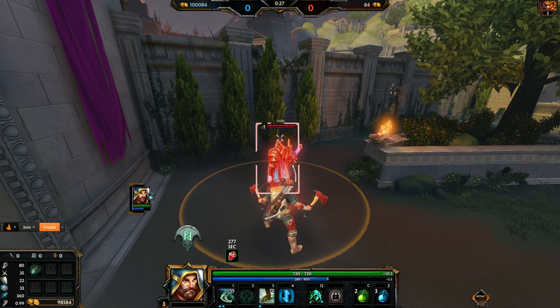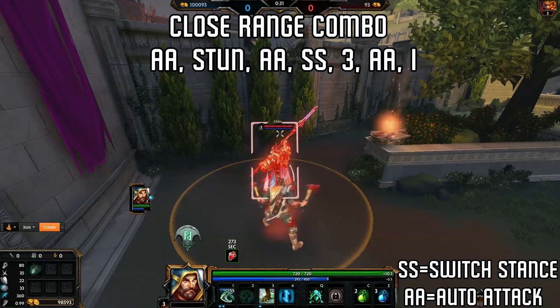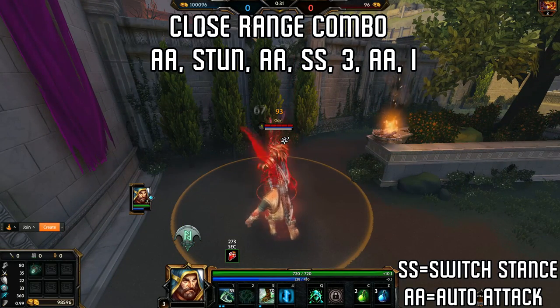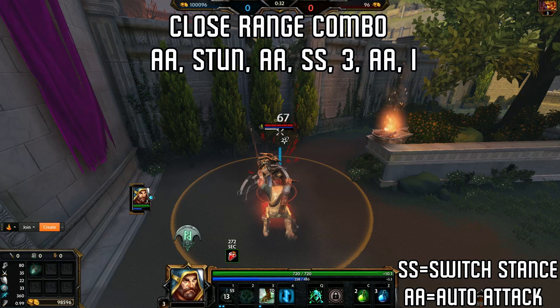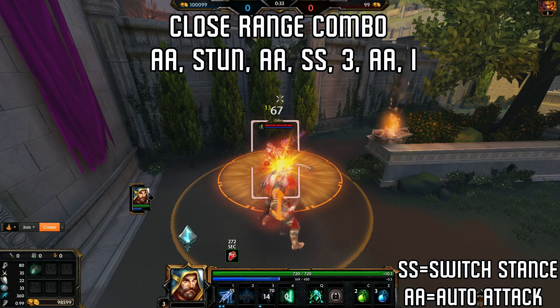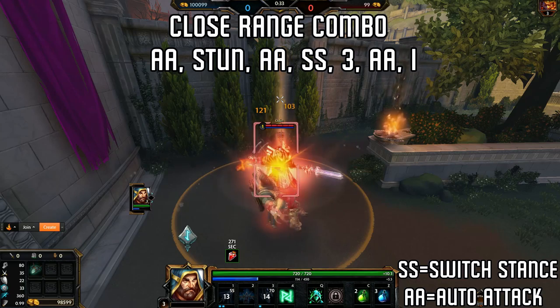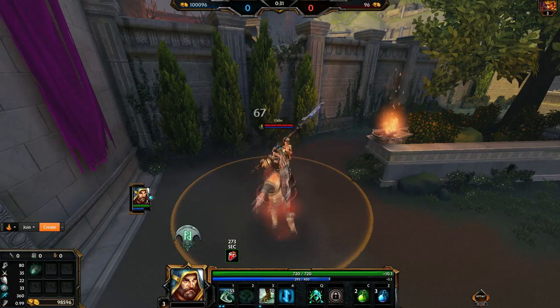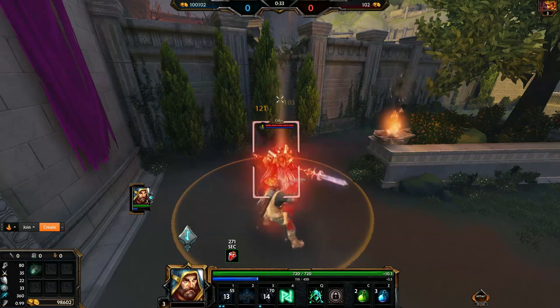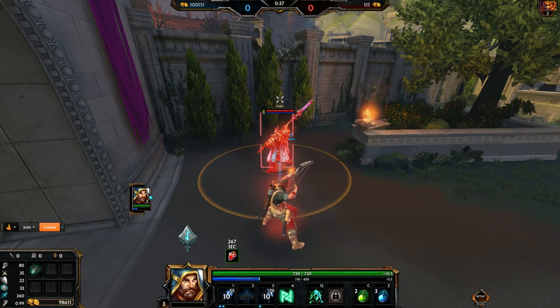The closer you actually are to the enemy, the more damage you can put out. We'll begin with a close range combo: auto attack cancel before the one, then another auto attack, now switch and use your three. Although at this point the stun will have worn off, they cannot get out of the three's range in time. When you're this close, throwing out an auto after your three is practically instantaneous — then just follow up the one. It even looks sped up honestly, but it's not. Once you're quick with this, it's deadly.